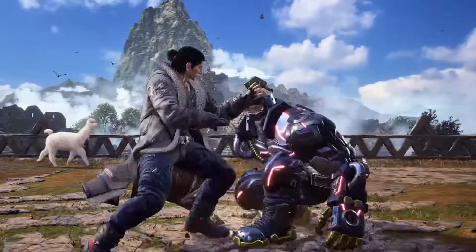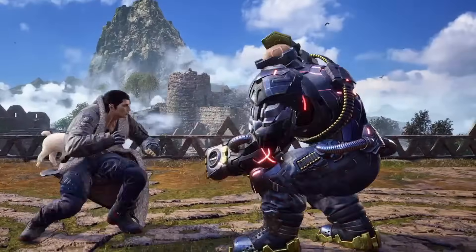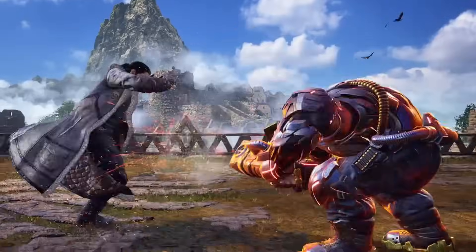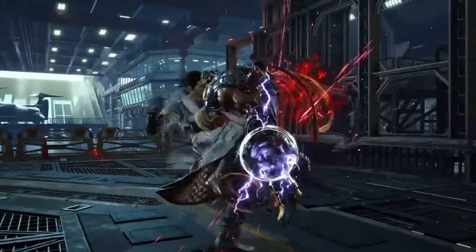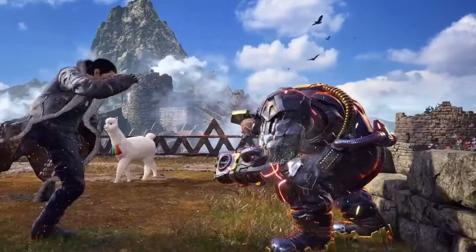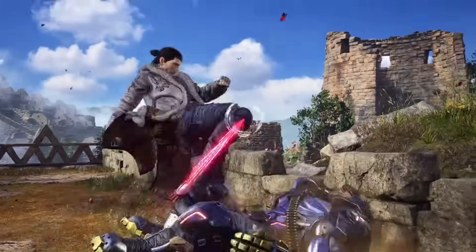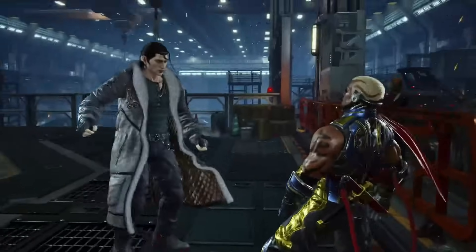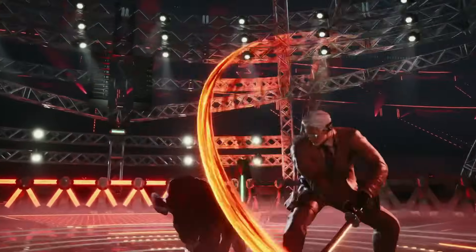I'm sure you've heard this one a lot — Dragunov's Sneak 4 is dumb and needs to be seriously toned down. No move should do as much as this move. Plus 7 on block, some of the best range out of any move in the game — this thing will hit you from another continent. It's a heat engager, it hits grounded, it just does everything. You can heat dash out of it for a full Dragunov damage combo, and it comes out way faster than any move like this should. Sneak 4 is a perfect move with no real weakness, and that's why it's number 9.